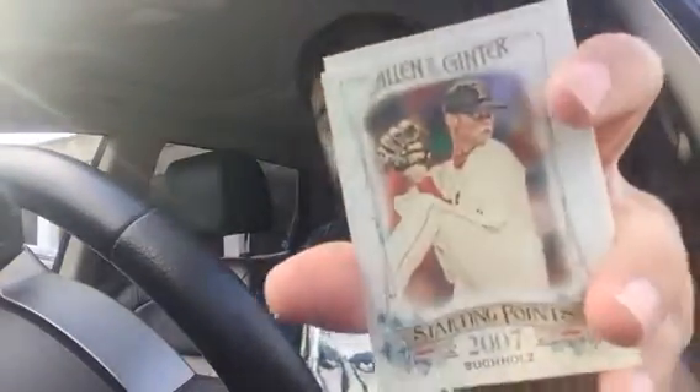Alright, let's start ripping. Adam Wainwright, Michael Morse, Pedro Alvarez, Starting Points, Clay Buchholz, 2007. Mini — Michael Wacca, A&G Back. And Starling Marte.